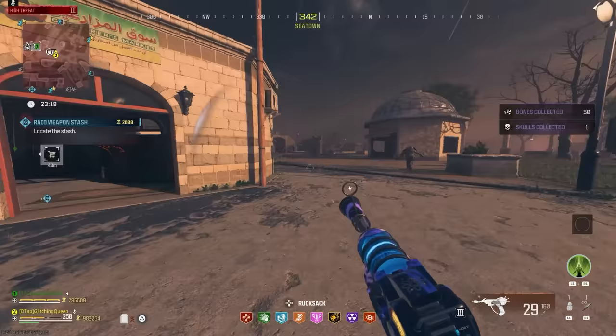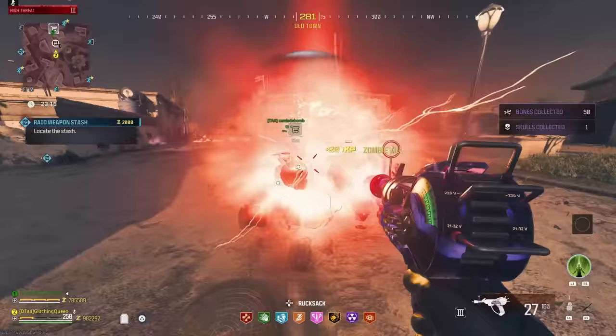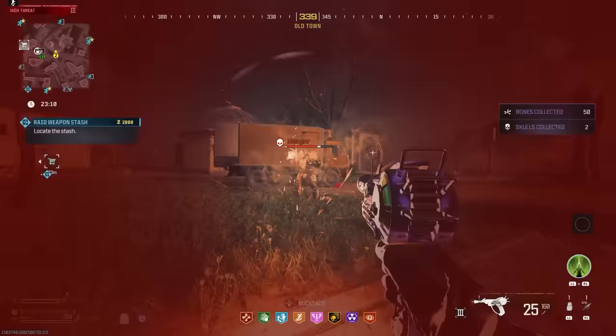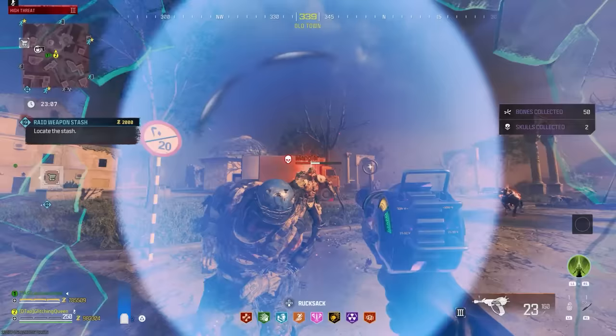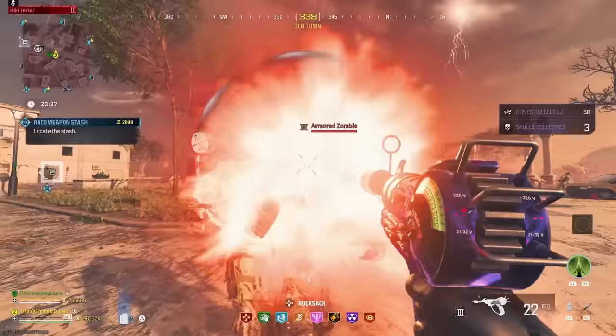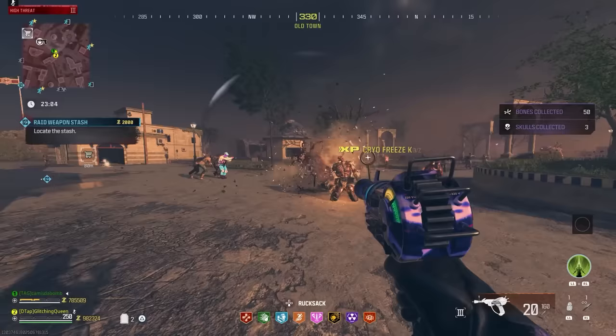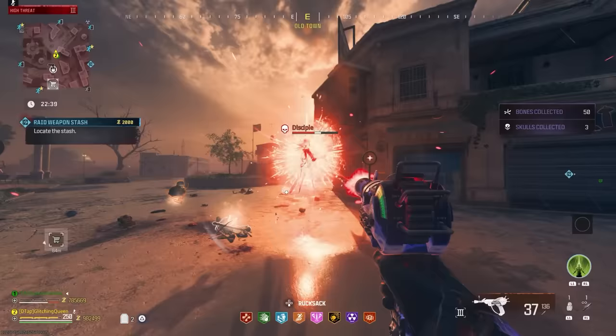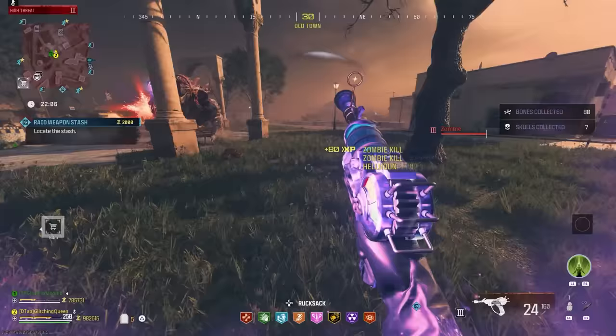For the Quad Pap Ray Gun, it wasn't anything special, honestly. Even though they said they increased the damage of this weapon, it was not apparent. I had tested this Ray Gun before on all the Tier 3 enemies quad-papped, and when I went in after this buff, the Ray Gun seemed to be performing exactly the same. It required the same amount of shots to kill specific types of enemies as before the buff. I do enjoy using it against the Megas, and it does delete zombies in Tier 3, and it's great and super strong, but I would rather have the Scorcher or the VR11 if I'm gonna bother quad-papping something.